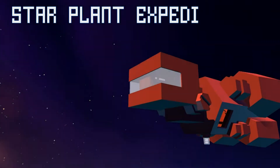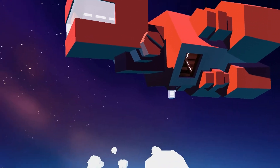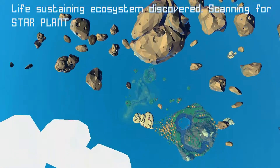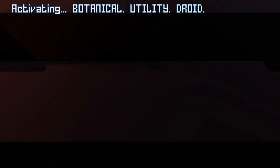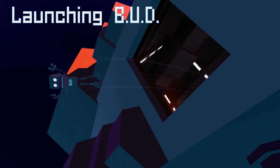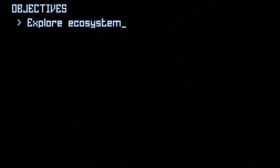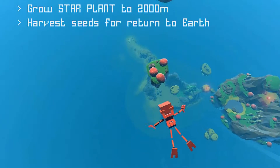Mission report. Star planet expedition. Day 7. Light sustaining ecosystem discovered. Scanning for star planet. Star plant located. Activated botanical utility droid — presumably that's me. Explore ecosystem. Grow star plant to 2,000 metres. Harvest seeds for return to earth. Have fun!